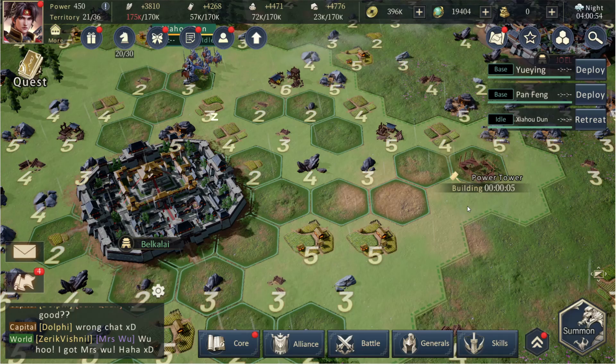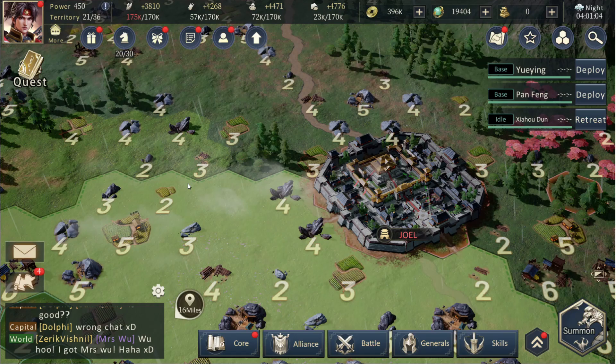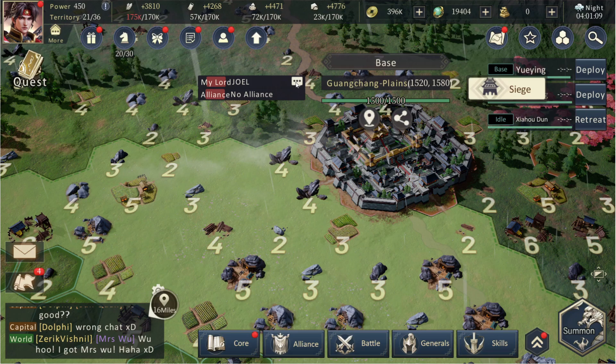I didn't really think I was going to end the video without showing you exactly what the Power Tower does — and there you go, look at all these resources! Screw you Joel, they're mine now. This is great — now we have all of this glorious land right up to Joel's gate. The Power Tower has done its job. We'll probably spend some time now collecting these level three tiles and sorting everything out.